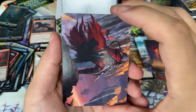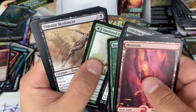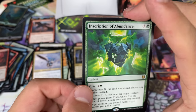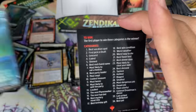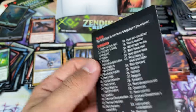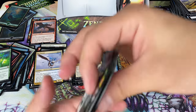Think of these as like collector booster light, with the art card and the list being the two differences you can't get anywhere else. Another inscription — the green one had to get instant speed. That's gorgeous. Just a foil common showcase. And another game called Strictly Better — some of them are a little sillier than others. At least that one was easy to understand.